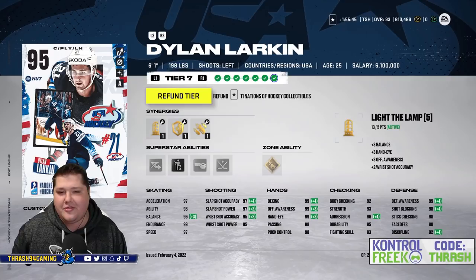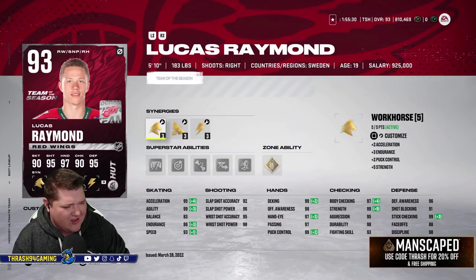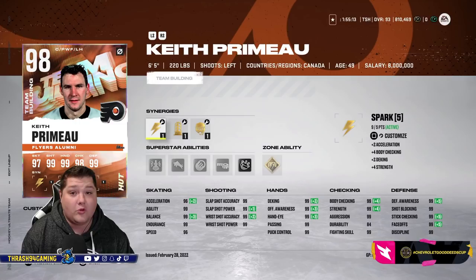Line number two — I don't really have a theme for any of the lines, trying to find some of the cards is a little more difficult than I anticipated. We have Lucas Raymond, 93, team of the season, about to be 95 by the way, as he scored two goals recently. He had his Evo, so his card's going to go up to a 95 tomorrow — that's awesome, I'm very happy. 95 Raymond is going to look really sick.